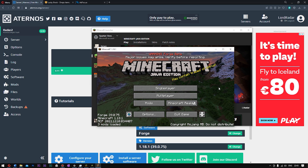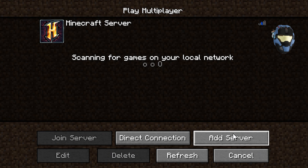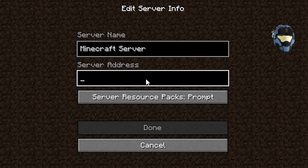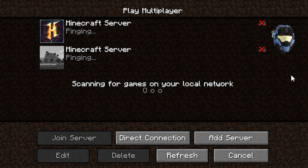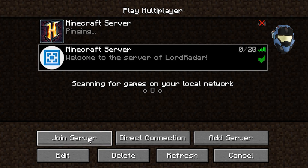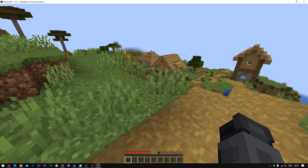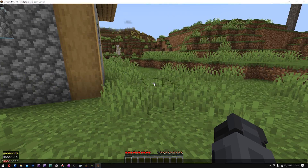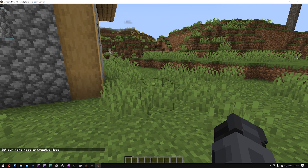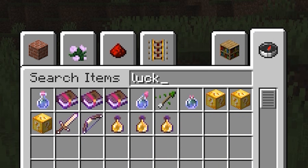We are finally inside Minecraft. Go to 'Multiplayer', click 'Add Server', paste in your server address by pressing Ctrl+V - click 'Done'. Click the server once and click 'Join Server'. We are now inside my world. Go ahead and give yourself creative mode by typing '/gamemode creative'.